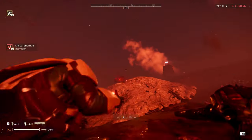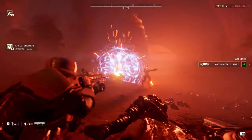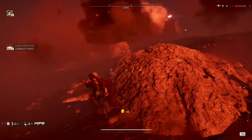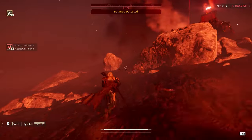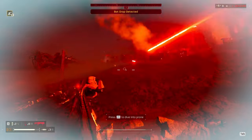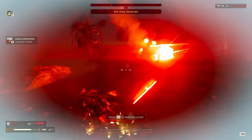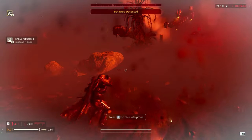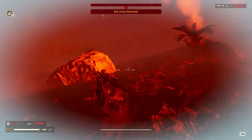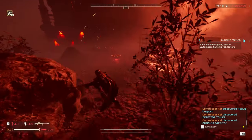I drop back near my corpse, go prone, throw an Eagle to deal with the remaining hulks, and grab my AMR. A patrol comes up behind me — I stagger them with the Punisher Plasma, throw a stun grenade, and haul ass because I'm getting pinched from all sides. Another patrol shows up, so I throw my last Eagle and a stun grenade. Eagle One takes that patrol out no problem and I circle around to head towards the gunship factory.